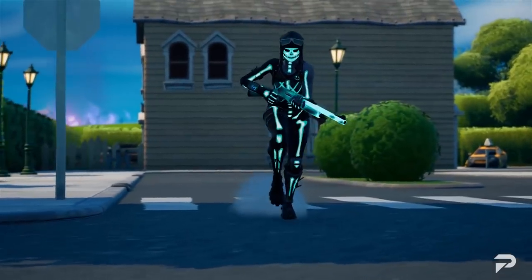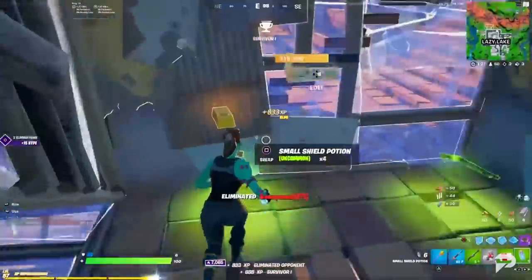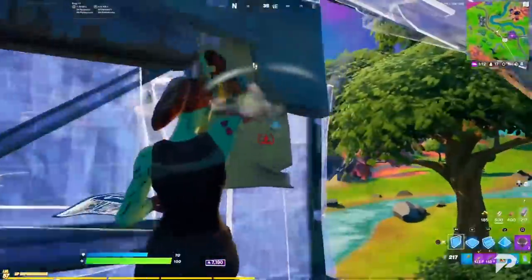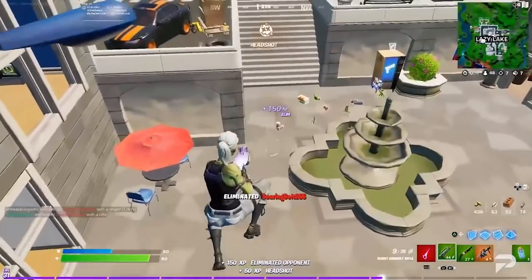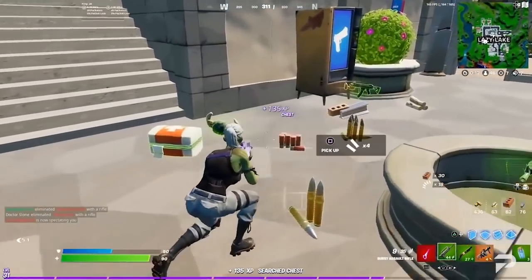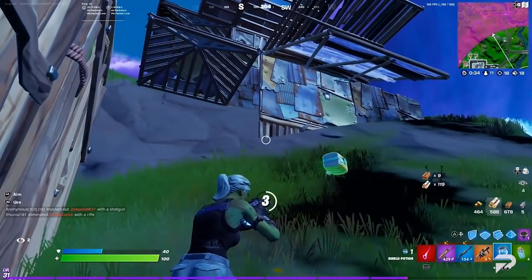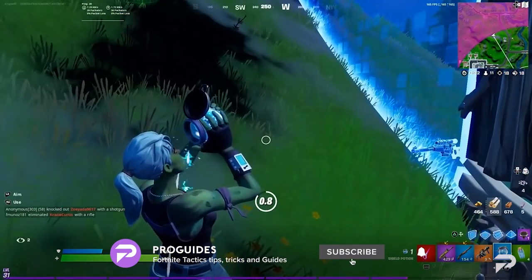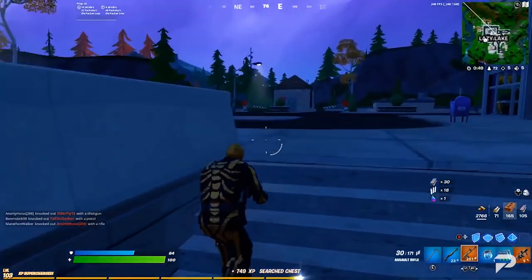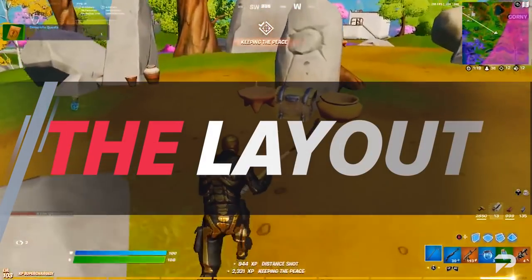Having a set of favorite weapons is very different from having a competitive loadout. You need to be able to compare different items and figure out which one is going to benefit you more during the match. It's not as simple as just weapon A being better than weapon B. If you're accustomed to playing Fortnite casually, it can be tempting to pick up every weapon or stock up on healing items. However, there are so many different item types and only a limited amount of inventory space, so you as a player have to decide which equipment fits your play style and strategy.